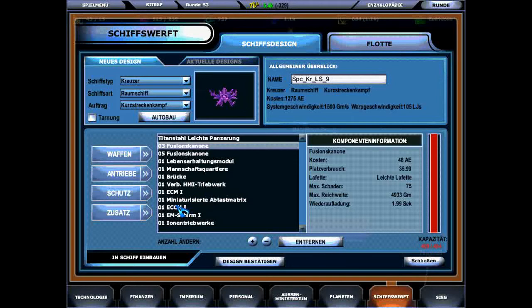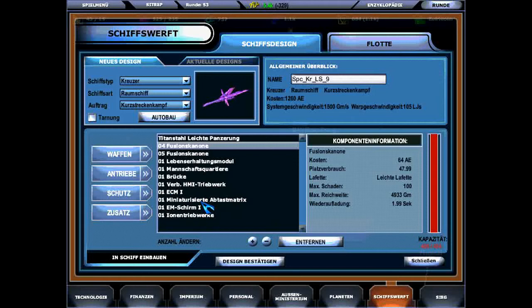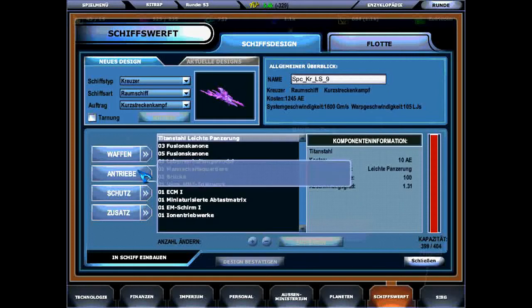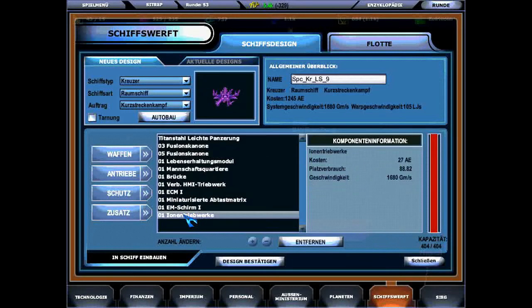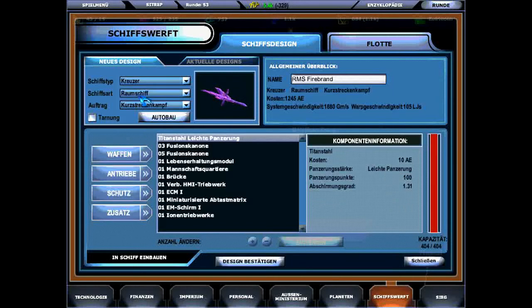The other kind of direct fire weapons, like mass drivers, are essentially hyper-technology ballistic weapons. They do the same damage regardless of how far away the target is. But they're not very good at actually hitting something, at least in the beginning. Every weapon sooner or later gets upgrades, but early on mass drivers are often more a hindrance than an asset.